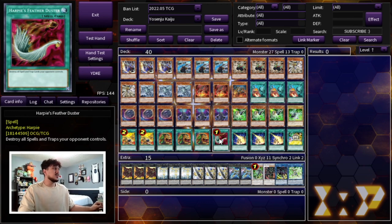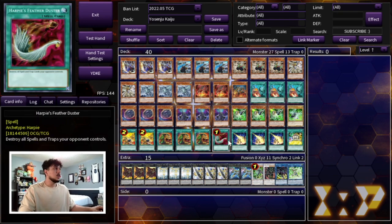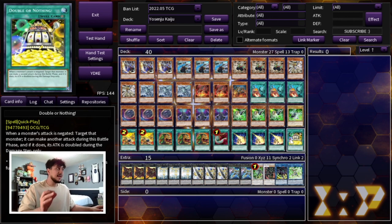We're playing one Harpie's Feather Duster because this deck is very focused on beating monster-based decks but it's not great against back row decks, so we need some back row removal. Lightning Storm is also really good for both front row and back row matchups — it essentially acts as another Feather Duster, and in combo matchups it can break boards or bait out negates. The last card — the 40th card — is Double or Nothing. It's essentially the only brick in your deck, but it gives you an OTK option that is very very powerful.